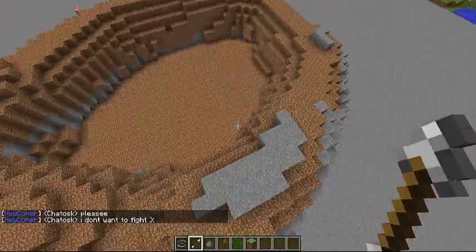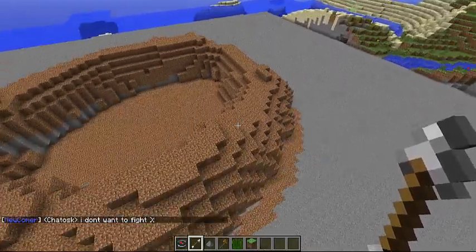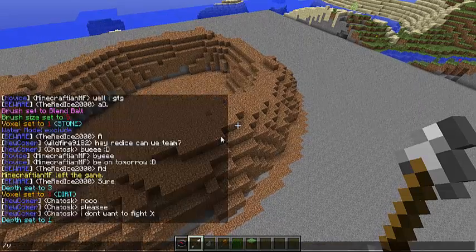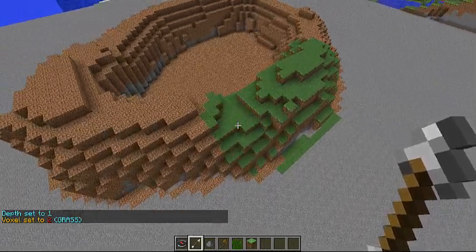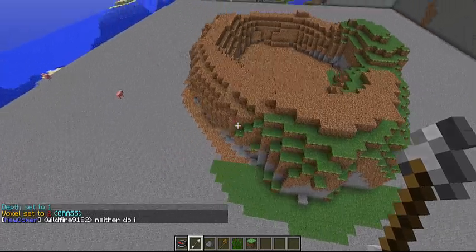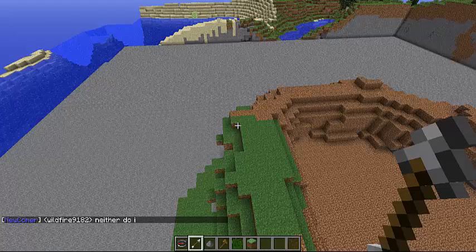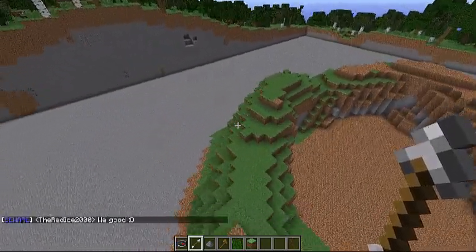Now I'm gonna do B overlay D1 and change my voxel to two — that'll make it go with grass. I don't want to go in the center but I'll probably get some in there on accident — yeah, I got some in there.